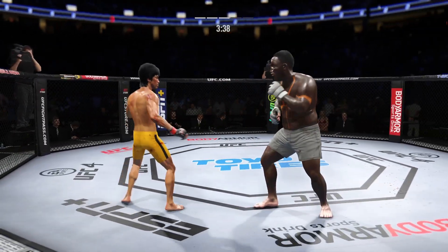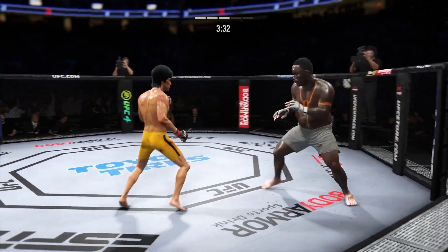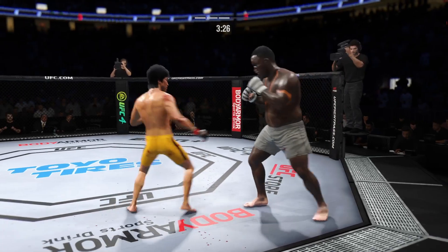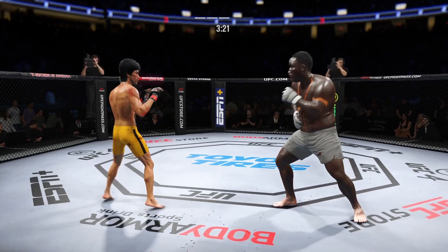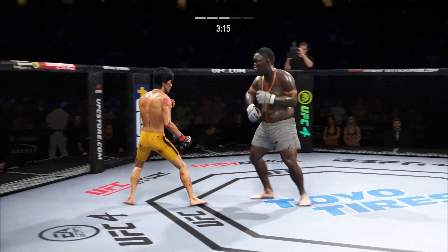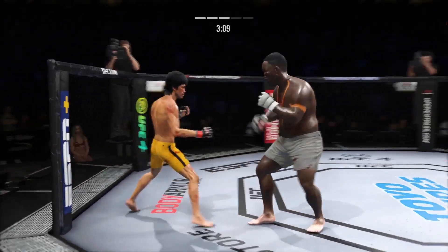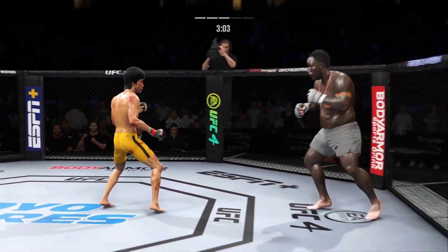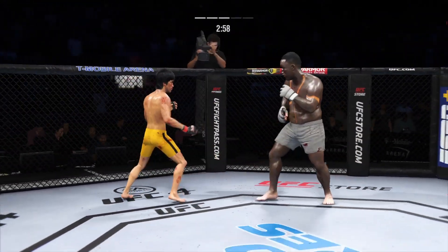Both guys really throwing with authority. Obvious redness on the right side of his body. Beautiful shot to the body. Big head kick lands. Another head kick lands. Right hand on point. Big kick — caught him flush with the head kick there, DC. Beautiful setup. And maybe time to get the bonus checks ready — this fight is about done. He's got him hurt very bad with his head kick.